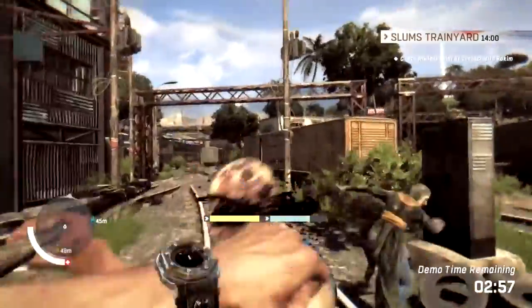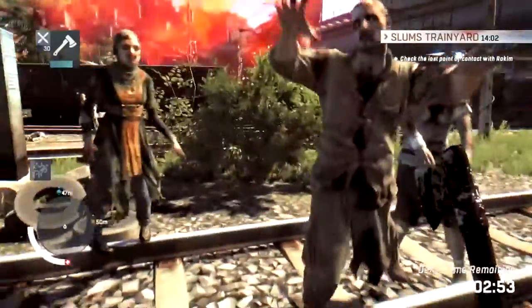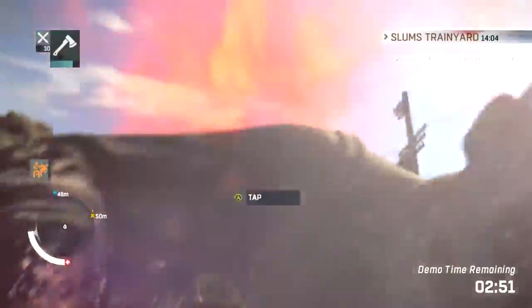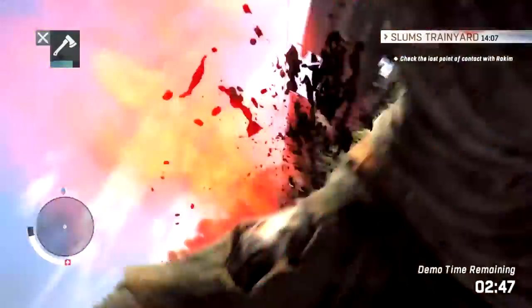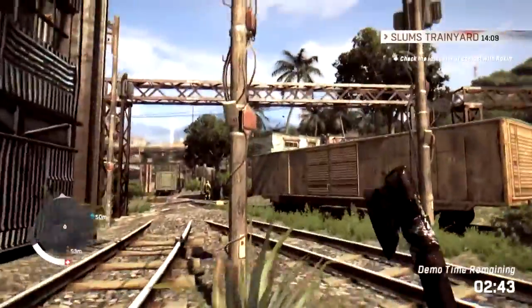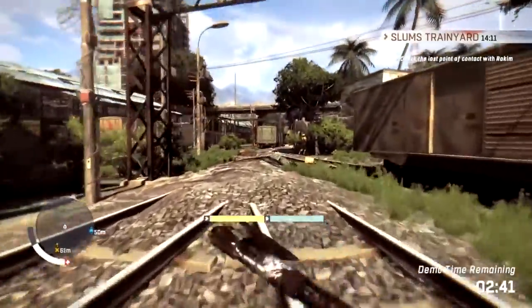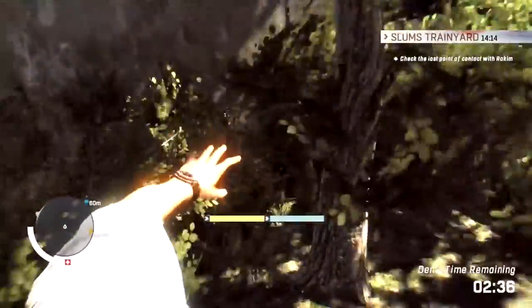I just want to see what all you can do. You have like a split second to get him off of you. The health is on the side right there next to the compass. I'm just curious how far you can run — I know the extraction point's back there. Oh, I love this.